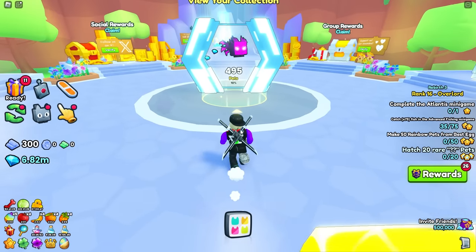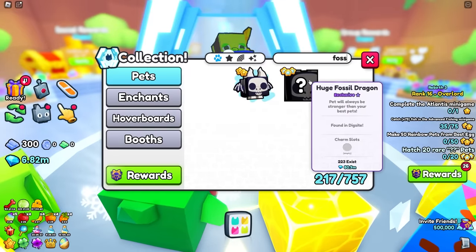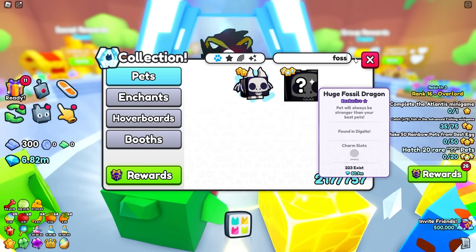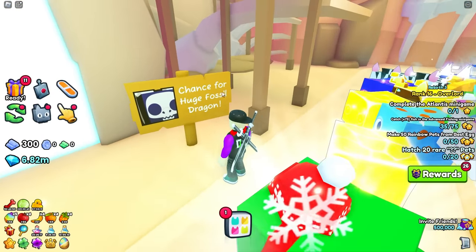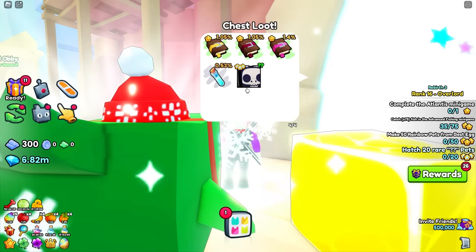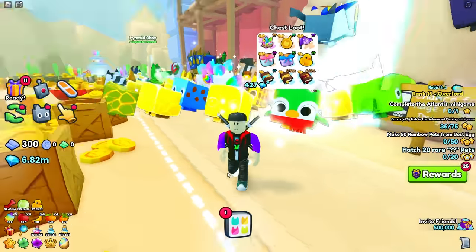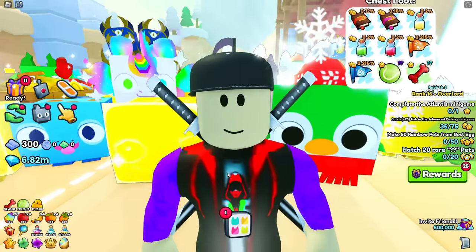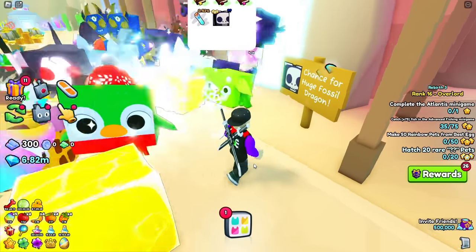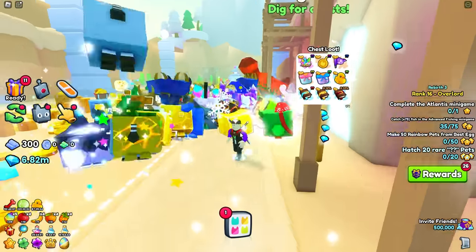Before we get started, let's take a look at this. If you type in 'fossil,' it says it is found in the dig site, not the advanced dig site. The advanced dig site has a sign out front about the Huge Fossil Dragon, and the chest loot shows the fossil dragon is inside that mini game - but the advanced dig site doesn't show the same thing.